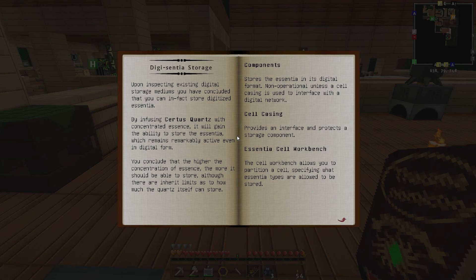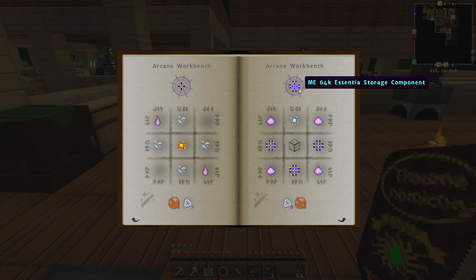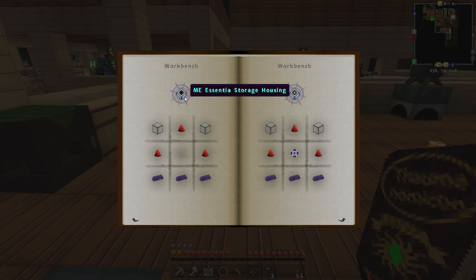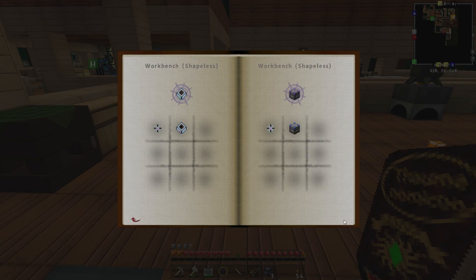Let's see what we've managed to make — Digital Essential Storage! Upon inspecting existing digital storage mediums, you've concluded that you can in fact store digitized essential by infusing certus quartz with concentrated essence — it will gain the ability to store the essential, which remains remarkably active even in digital form. The higher the concentration of essence the more it can store, though there are inherent limits to how much the quartz itself can store. A cell casing is required to interface with the digital network.